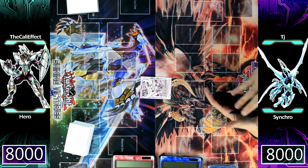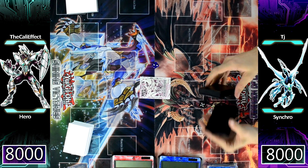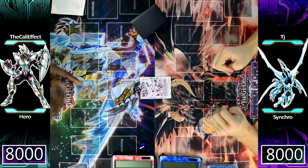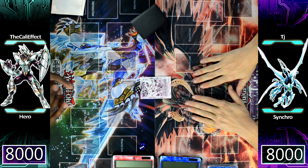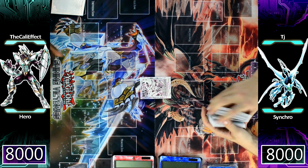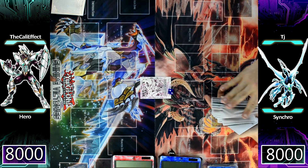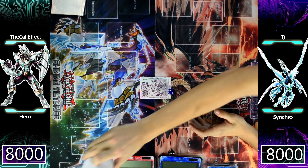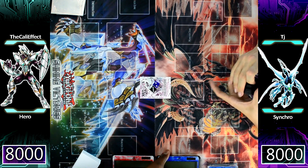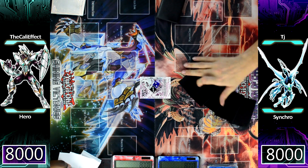Good evening YouTube, you guys are watching another segment of the Cali Effect King of Games. Today we're going to be watching an epic match between me piloting Heroes against TJ and Synchro Quasar Control, because this deck is awesome. If you guys want to see the deck profile of the Elemental Hero build, click on the annotation right here — that'll take you right to the Elemental Hero build and show you how powerful this deck can be.